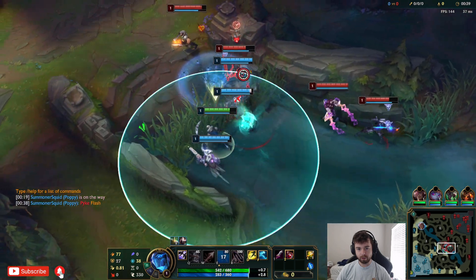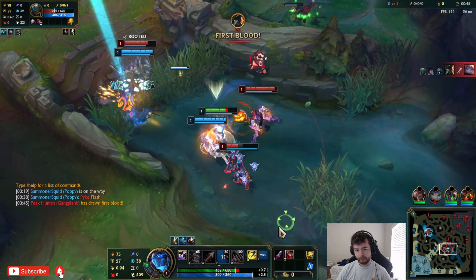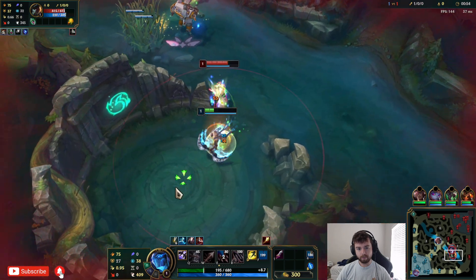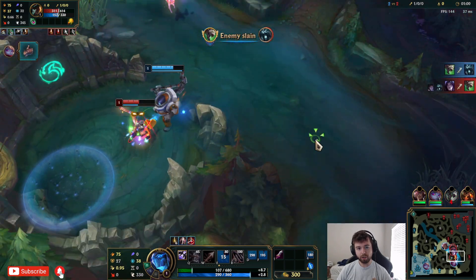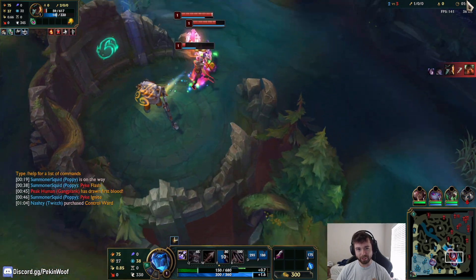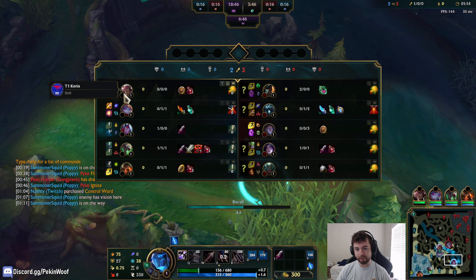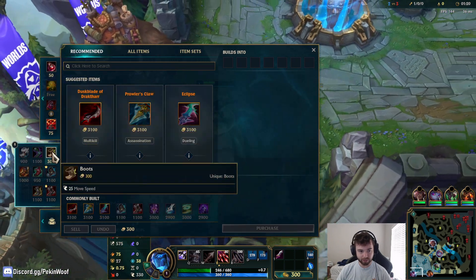Let's just use our E here. Hold his flash - now you're kind of stuck there. My whole entire team died? I didn't realize how badly they got crapped on. It was a 4v5 - it's because the jungler actually ran straight top and then was super late getting there.